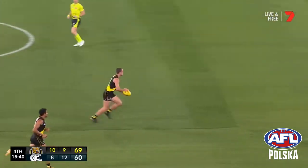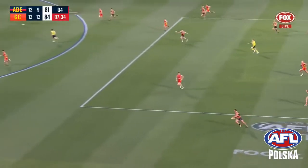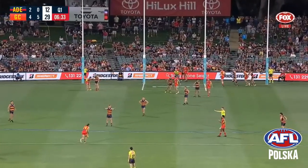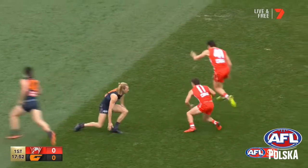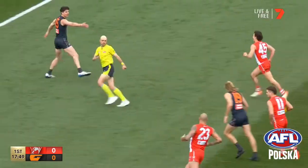If a ball is caught from a handball, no free kick is awarded and the game continues. Players that mark the ball can keep running and continue to play on. If a player deviates from their line during a free kick the umpire will call play on. If an opponent goes over the mark or comes too close to the player that has the free kick, a 50 meter penalty is awarded.